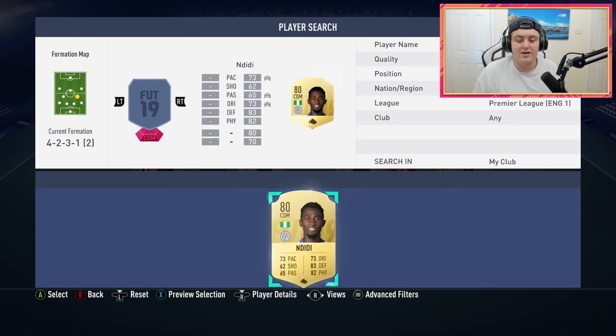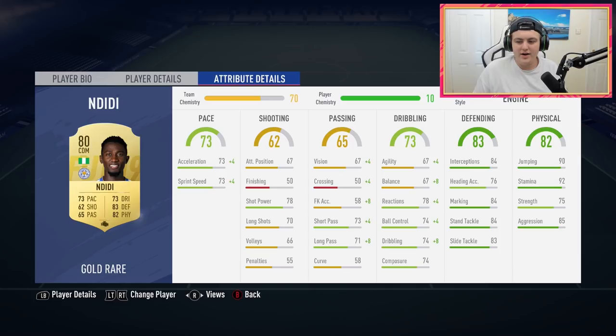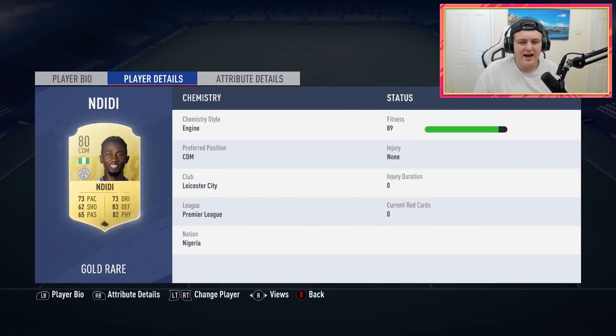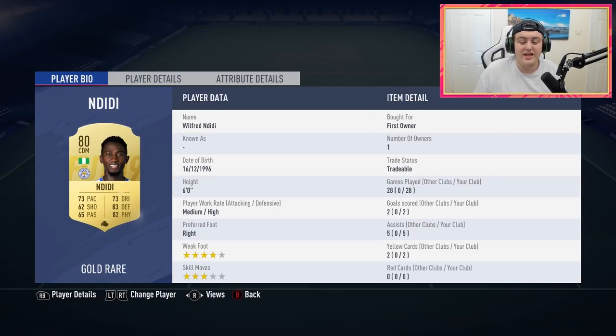Over at the right CDM spot, we have Ndidi. He's more of a defensive-minded CDM, which I really like. He's got two goals and five assists, but he just tracks back really quickly. He's six foot — shorter than the 6'3" or 6'5" CDMs like Nemanja Matic I've used in previous FIFAs — but his pace feels quicker than 73 in game. He covers the entire CDM line really well, and often he and Dembele switch positions naturally, which I like. 92 stamina in game — he never stops running.